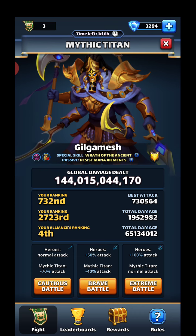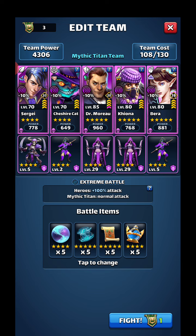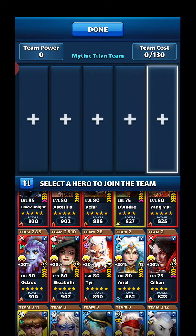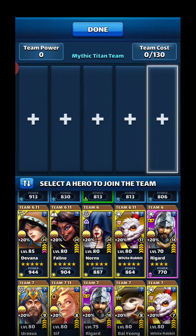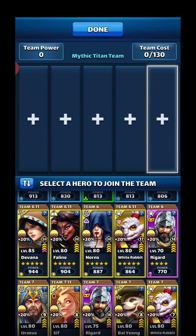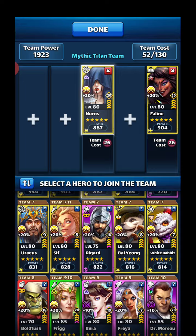We are gonna use yellow team on this one. Same rules apply, sort of — extreme battle, that's what I go with. This is the team I used first. If you're seeing this for the first time, there's one with my purple team. I have a feeling this team should do better because my purple team had two of my five heroes with zero emblems. This team is gonna have nothing but emblems.